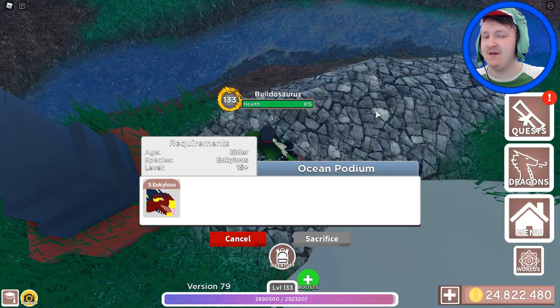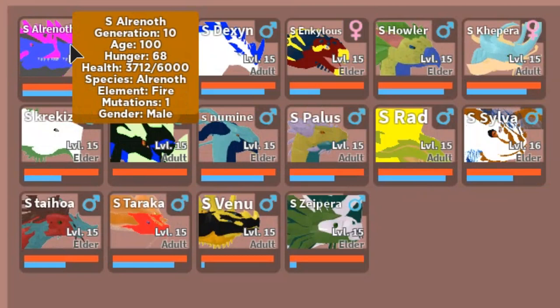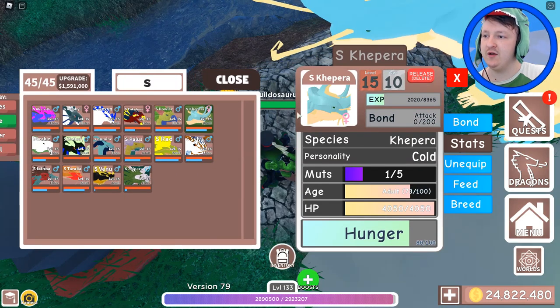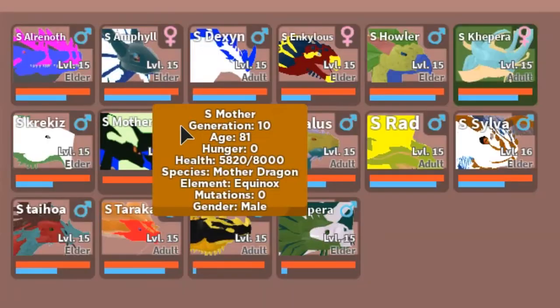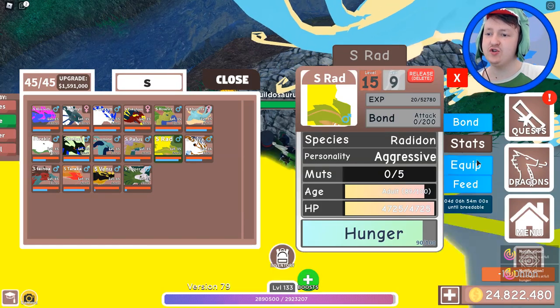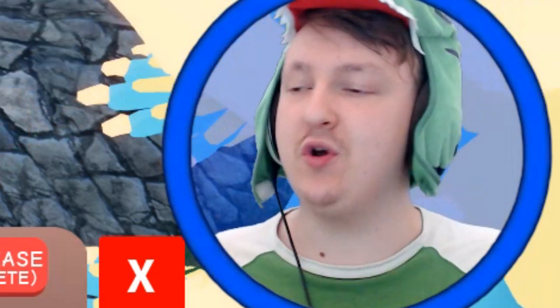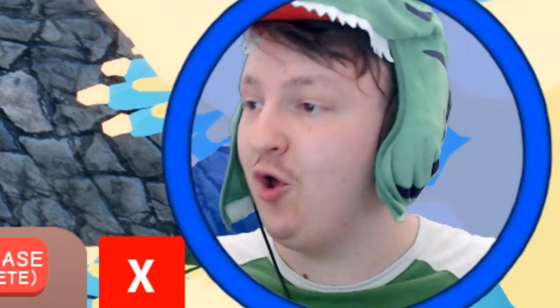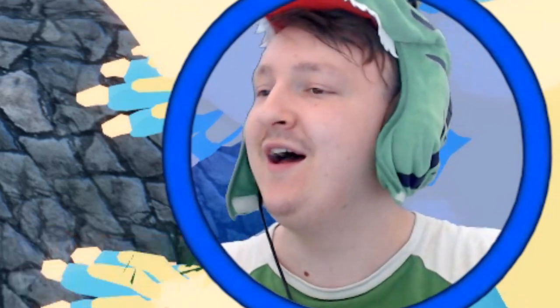I guess I will be back later. I'm going to have to literally wait for all of these dragons. Let's check — elder, elder, elder, elder, elder, adult. So I need to make this one elder. Adult. Oh, the mother dragon might take a while to get to elder. The Radidon is adult. Most of them are already elder or really close, so I think I will be back in just a few minutes. I have to get all of them to elder — I didn't know that. Oh man.